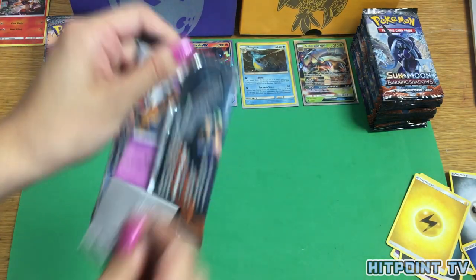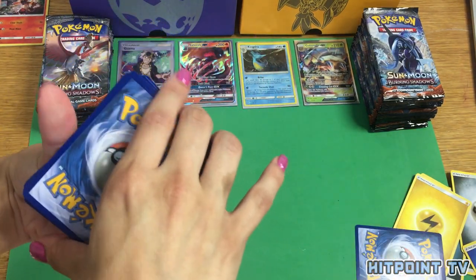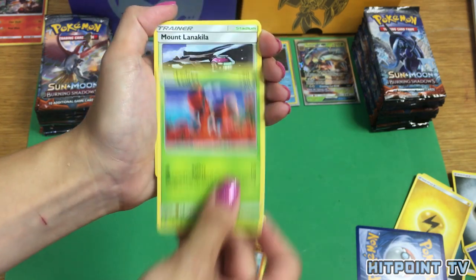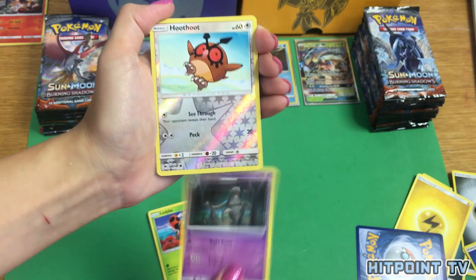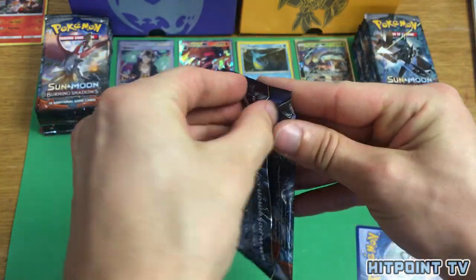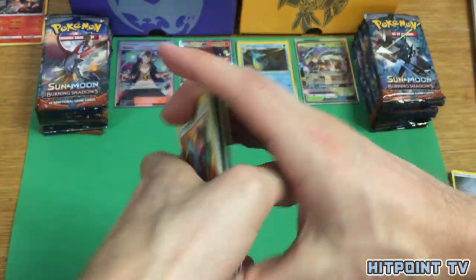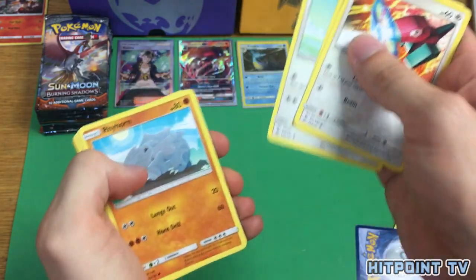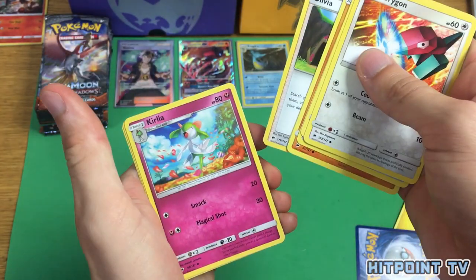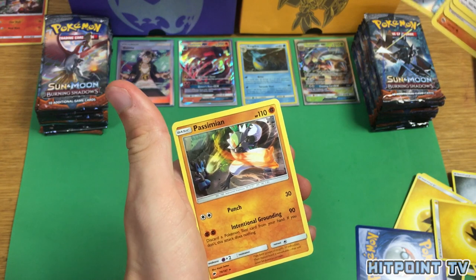Sandygast, Venipede, Horsea, Mudbray, Ledyba, Mount Lanakila, Simisear, Dustox, Reverse Holo Hoothoot, and a Passimian Non-Holo Rare. Porygon, Meryl, Hoothoot, Rhyhorn, Ralts — you can take that. Kiawe, Olivia, Kirlia, Reverse Holo Escape Rope, and another Passimian.